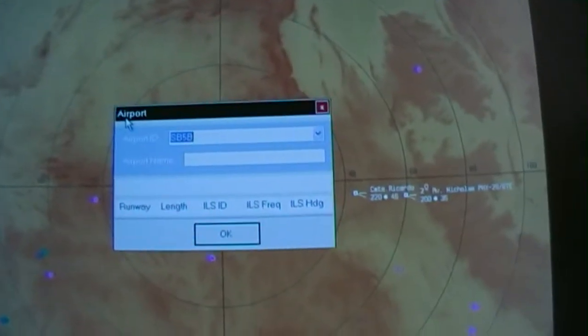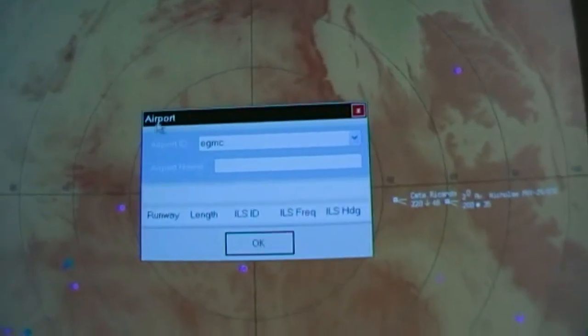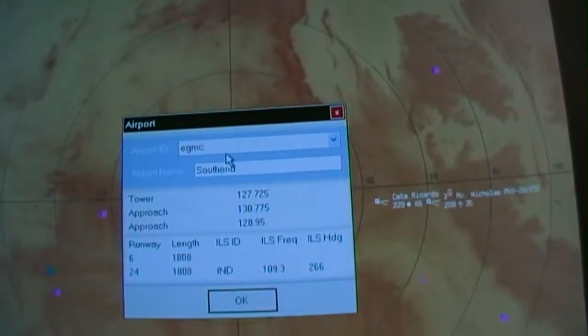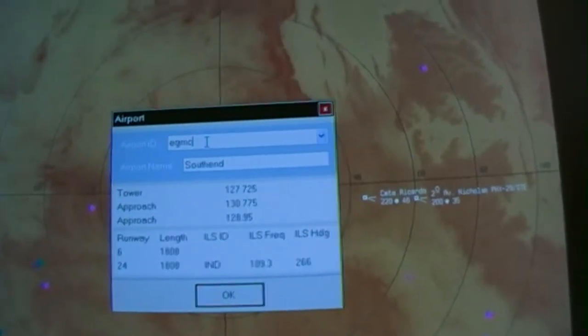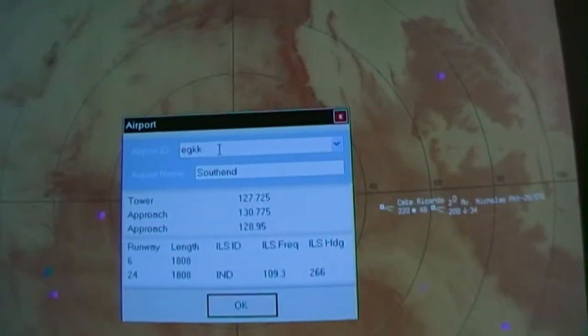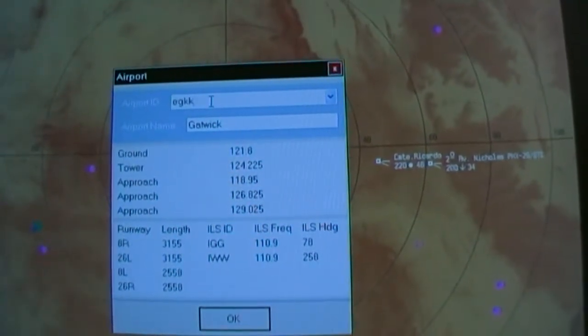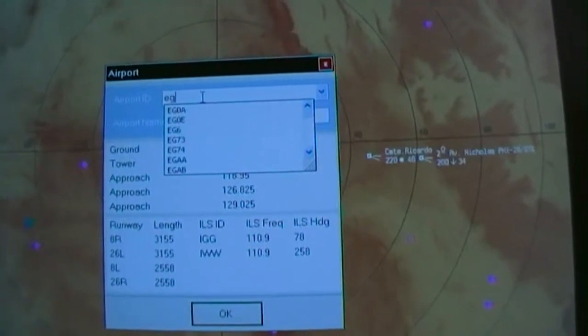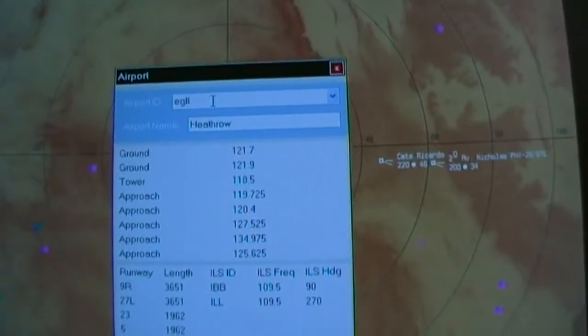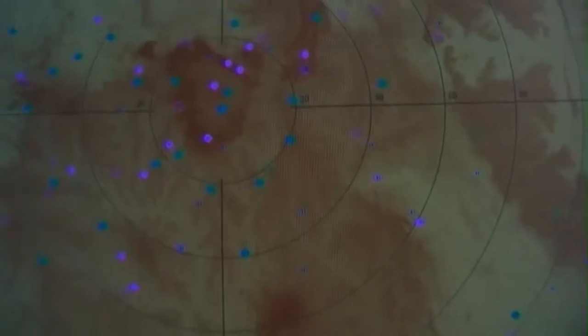You can visit any airport you want — type in. EGMC, which I think is Southend. Right, I want something a bit more interesting. EGLL, Heathrow — yeah. Just click OK and it'll take us there.